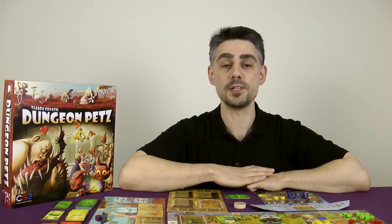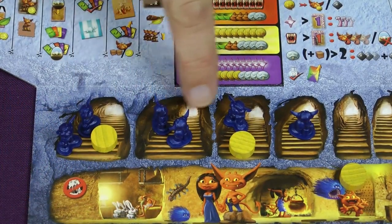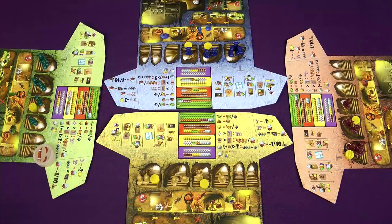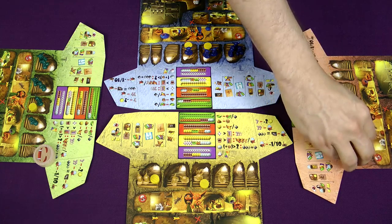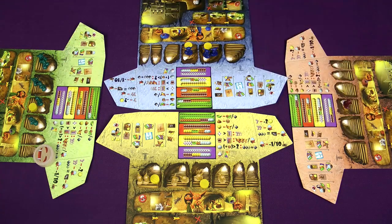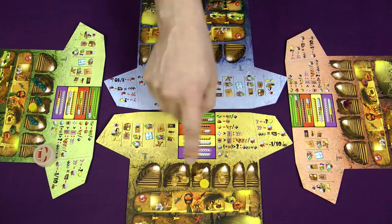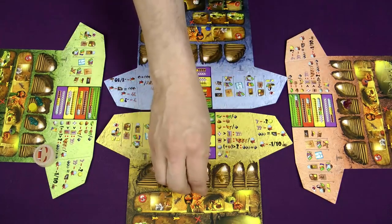The biggest groups go first — the size of a group is the number of imps plus the number of gold in that group. For example, a group of size 3, two groups of size 2, and one of size 1. If two or more players have groups of the same size, beginning with the starting player and going clockwise you determine the order. So a group of size 4 goes first, then all groups of size 3 in player order, then size 2, and so on.